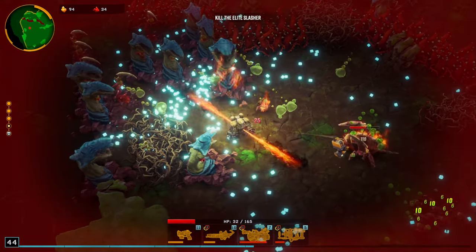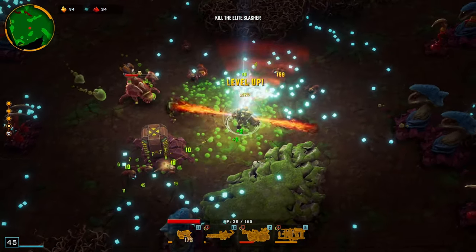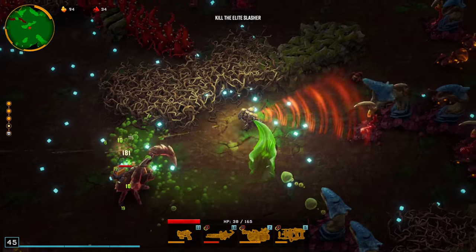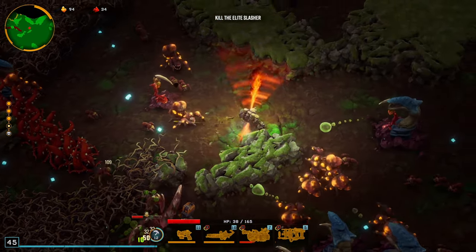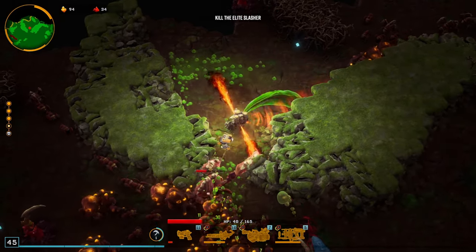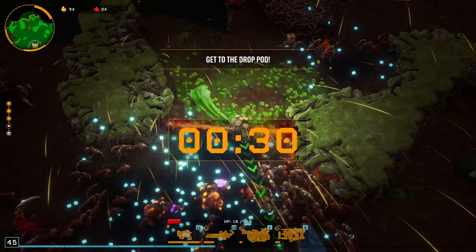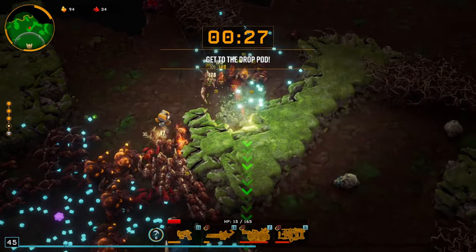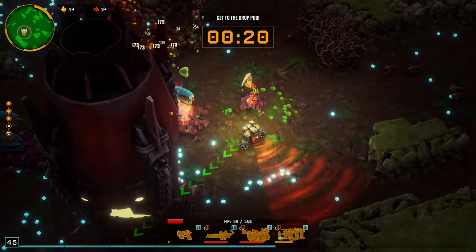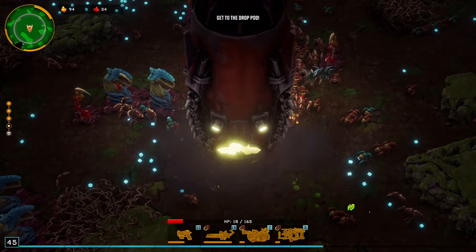There are a lot of tentacles all around. Another level up — taking a critical chance upgrade. Killing the elite that's right behind chasing me around. Wanting a better area away from all the tentacles. Getting the flamethrower on him, circling around. Beautiful. The drop pod is below us — mining through the rock to get to it. Dodging tentacles. Getting onto the pod and escaping to the final floor.